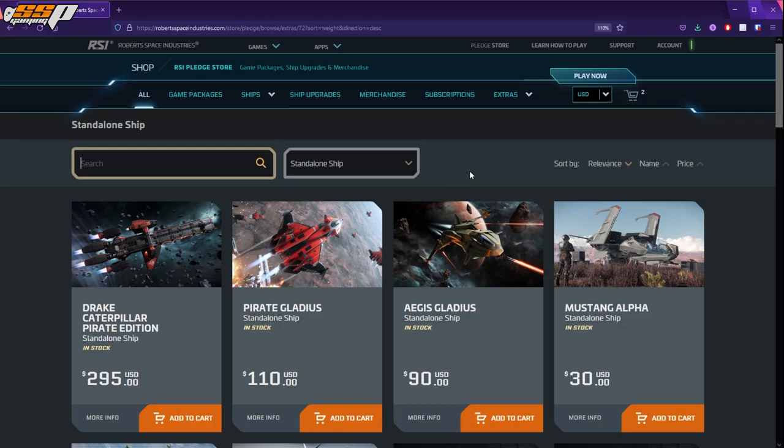So that is how to buy a game package, how to pledge a standalone ship, and how to upgrade your ships. I hope that was helpful. Let's move on to the next tip.